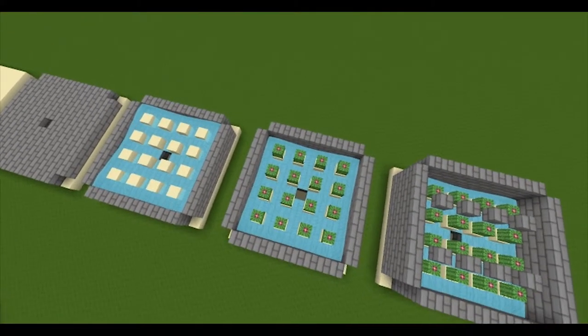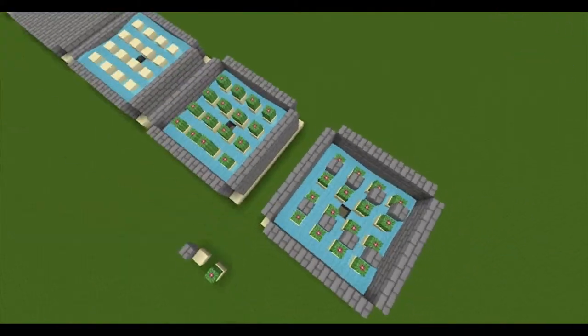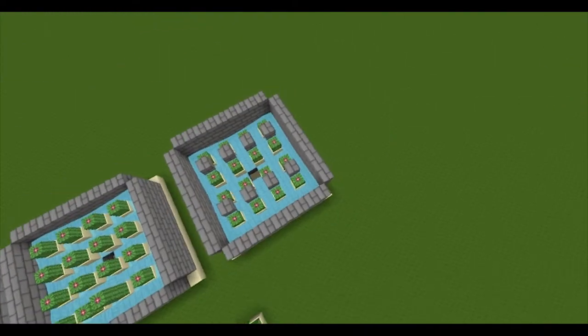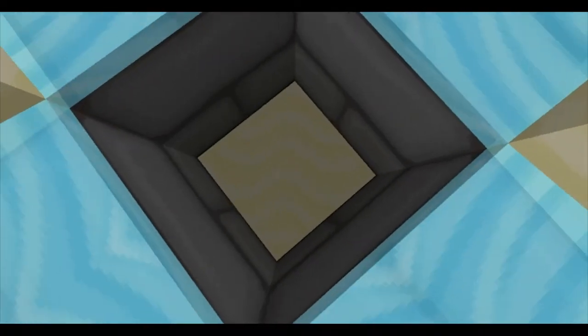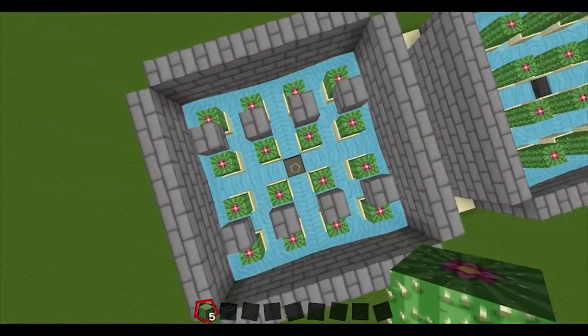Next, do the nine by nine layer again and put a stone brick in between each individual cactus block so the cactus drops can fall down into the simple chest trap.